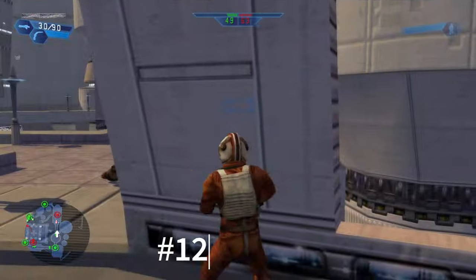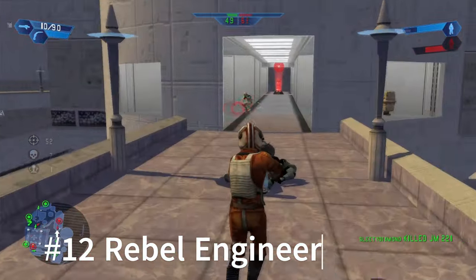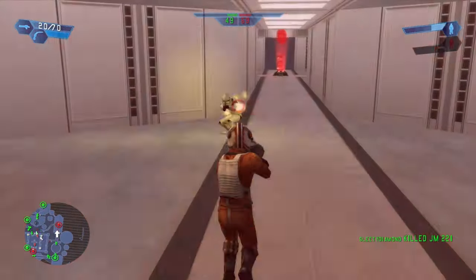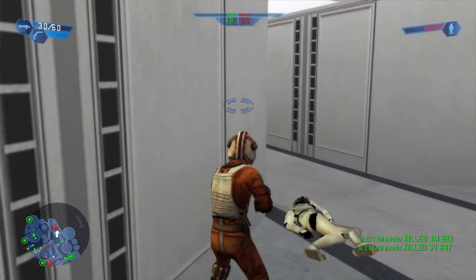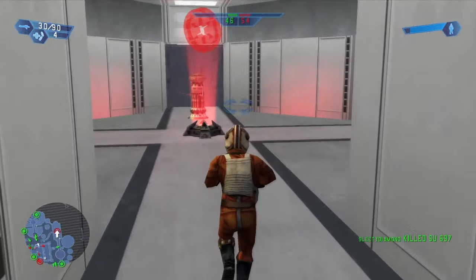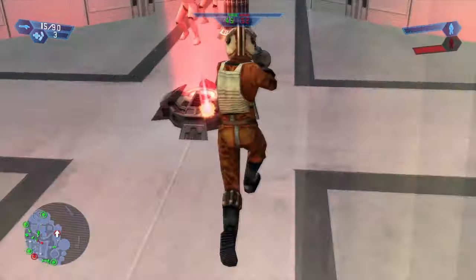Right after that is the Rebel Engineer, who is the worst of the engineers. Similar to the Dark Trooper, he has a weak shotgun that requires getting way too close to be effective. But he is above the Dark Trooper because being an engineer matters — the fusion cutter, which works on both ships and ground vehicles, is so powerful. Not to mention you get about five health and ammo pickups, which is insane.